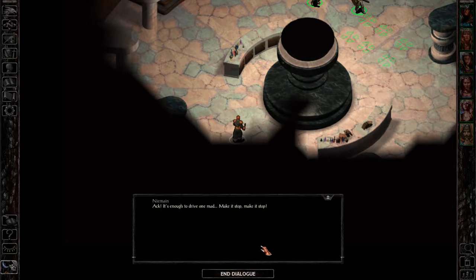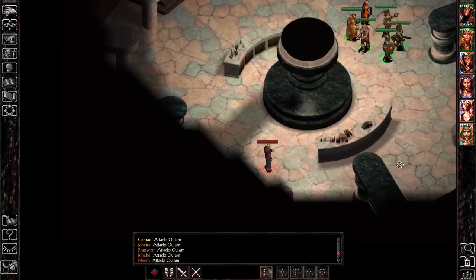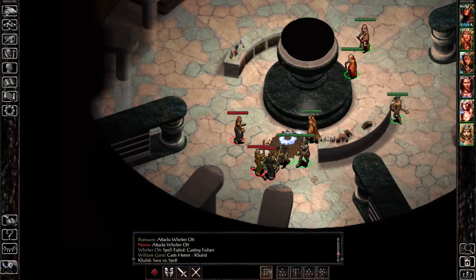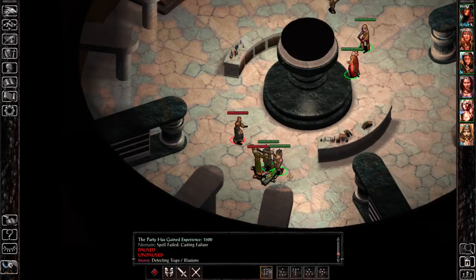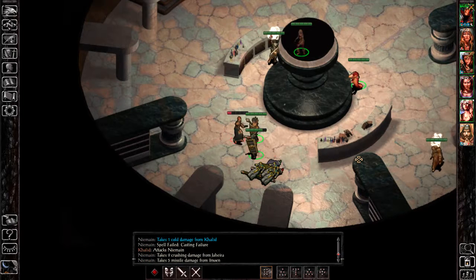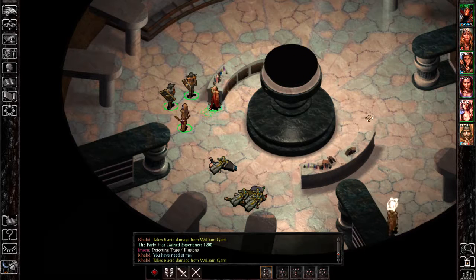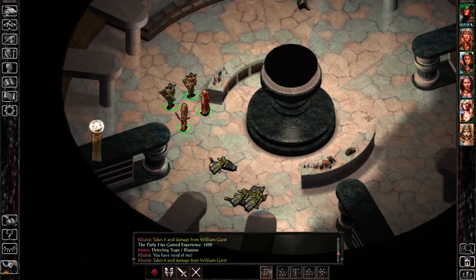Enough to drive one mad — make it stop. Oh, he is actually engaging us. My blade will cut you down to size. I believe he is doing damage. What's happening? That was not bad, I think. Somebody is poisoned. Khalid looks poisoned then. I think that's over.